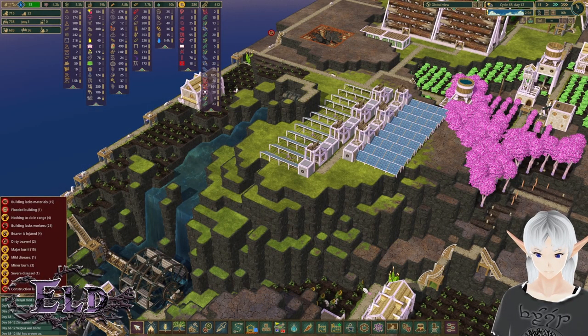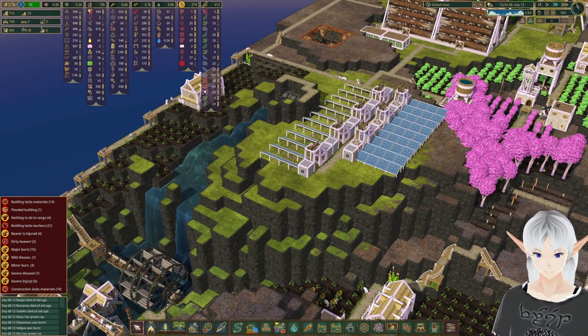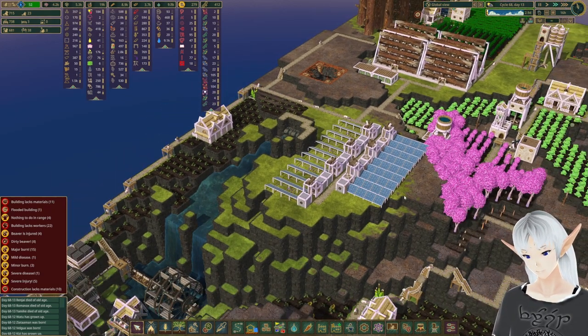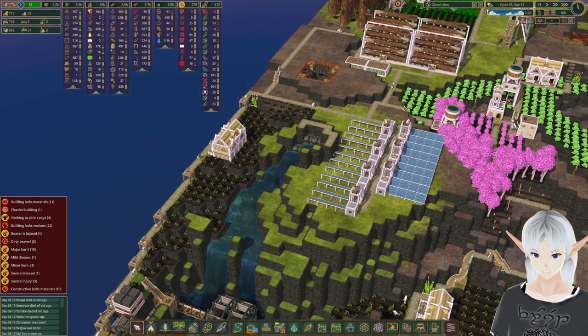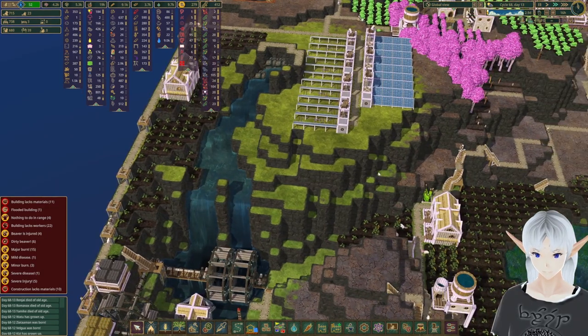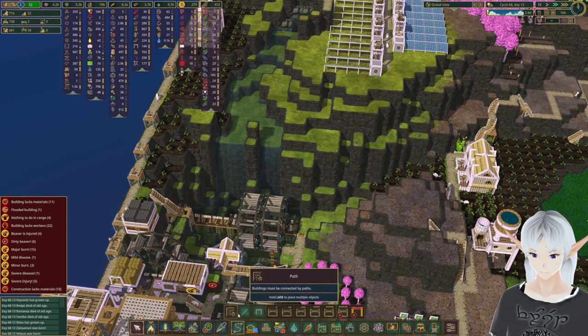Hey, welcome back. We're back in Timberborn and today we've got a couple of projects to do. The first one I want to tackle is the solar panel field that we put in last time. It's a very nice solar field but it's not connected to anything, so let's lay out some plans to get this started.